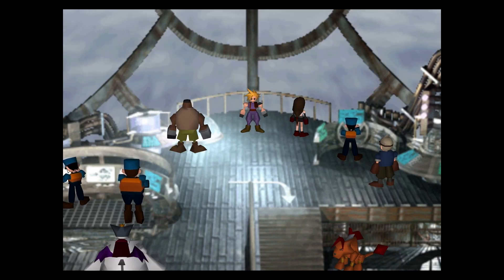Hey guys, welcome back to another episode of Final Fantasy 7. In the last episode, we fought one of the two secret bosses of the game, Emerald Weapon. And now in this episode, we're going to take out the other one, Ruby Weapon.